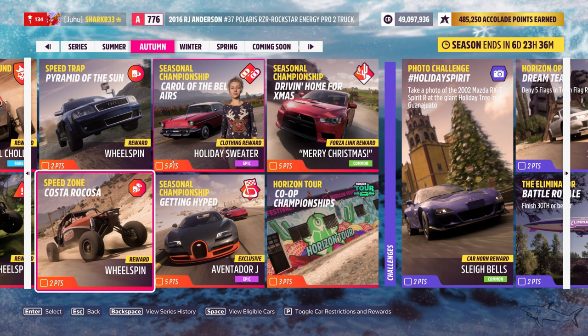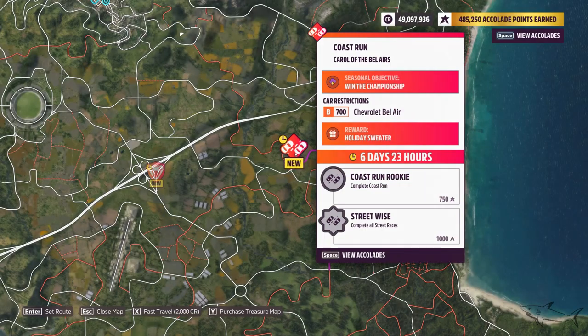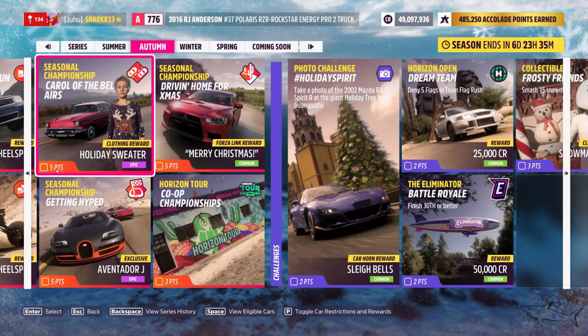Here we'll get a wheelspin and the holiday sweater. For the seasonal championship 'Carol of the Bel Airs,' you have to use the Chevrolet Bel Air and do three different races in order to win that holiday sweater. You'll also get five points. I think this will be easy.